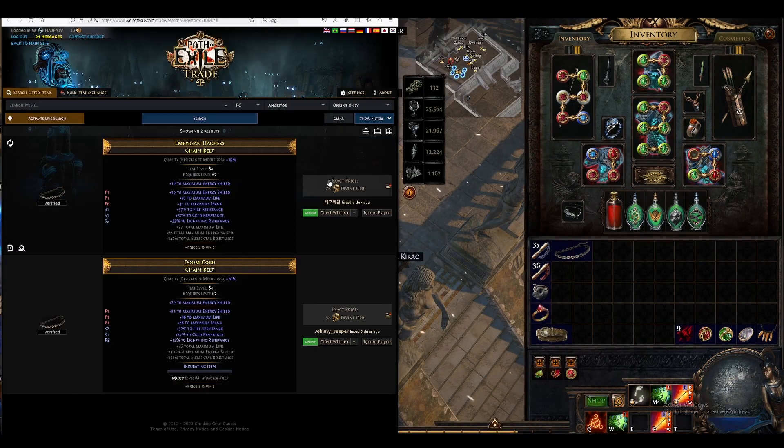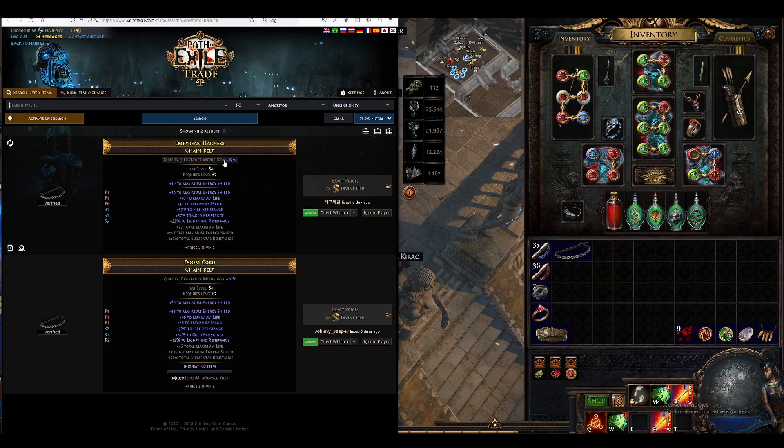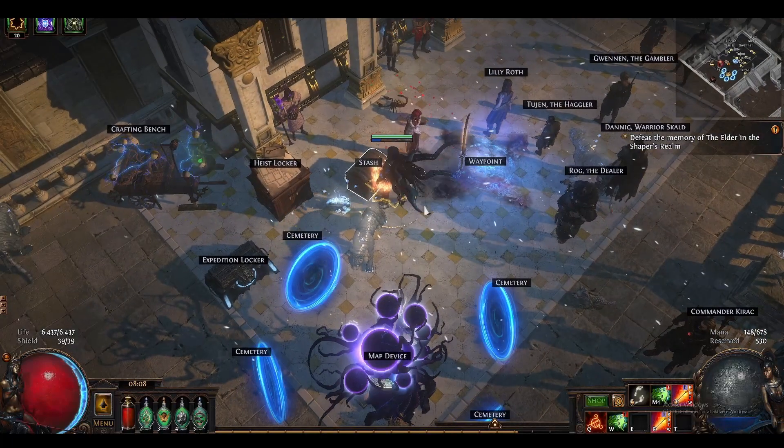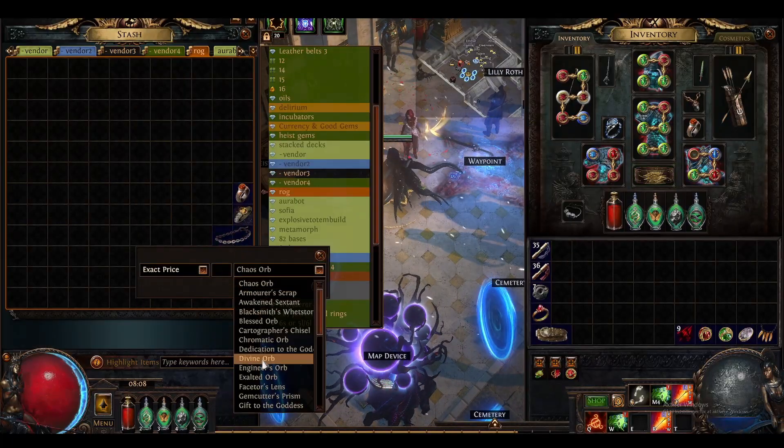Let's see what we can do. Ours is better than this one - it has less life, but it has that... it's only 24 armor, I thought it was more armor. Ours is worse. Yeah, it's definitely worse. Also, this has quality resistance - very nice. I'm going to go and say one divine orb.